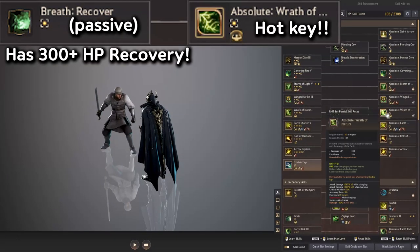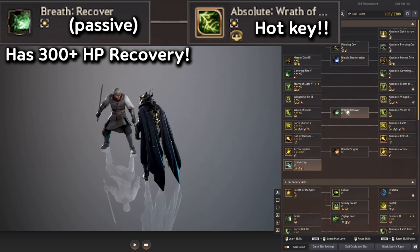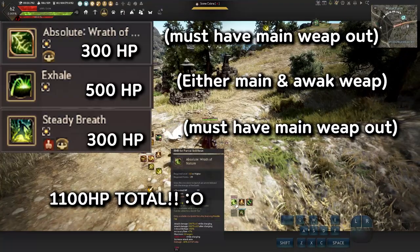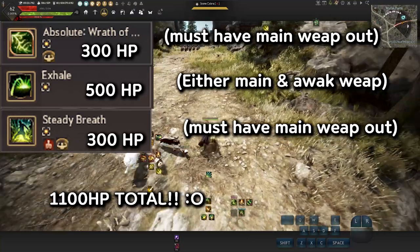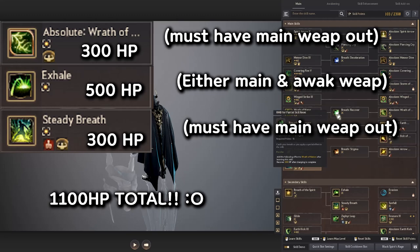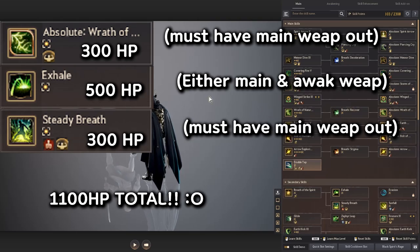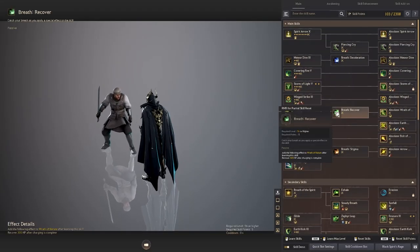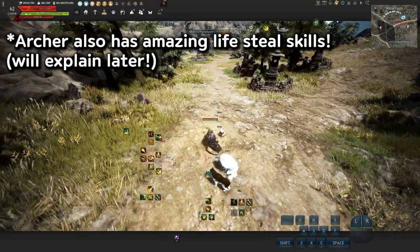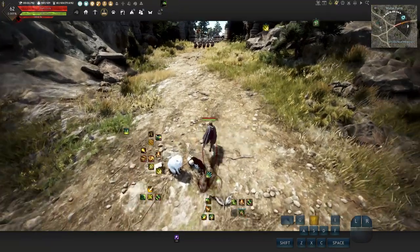Let's talk about Wrath of Nature — a really nice skill with super armor. It also has a Recovery breath passive, so if you use this skill it gives you 300 HP recovery. You can stack this with Exhale and Steady Breath. Right now we have 1000 HP, so press number 1 on the hotkey for Wrath of Nature with crossbow — boom, you get 300. Press E after that and get 500. Then the other skill gives 300 more. So you can get 300, 500, and 300 all stackable for a lot of healing.